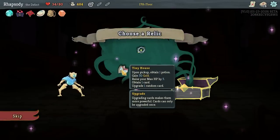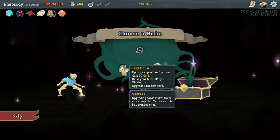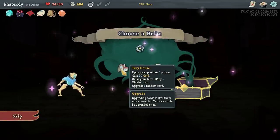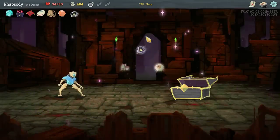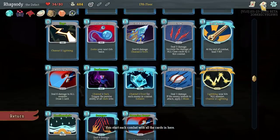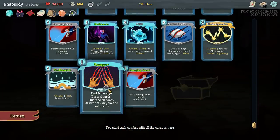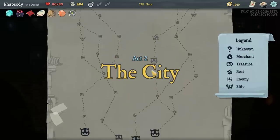There's the Tiny House: gain one potion, obtain 50 gold, get one card, upgrade your max HP by five and raise a random card to upgraded status. I'm going to go with the Astrolabe: upon pickup, transform three cards then upgrade them — effectively removing three cards from the deck and introducing three upgraded cards instead. We got Cool-Headed: channel one frost, draw two cards. Scrape: deal nine damage, draw four cards, discard all that do not cost zero. And a pre-upgraded Sweeping Beam — gives us a little more AoE. Pretty pleased with it.